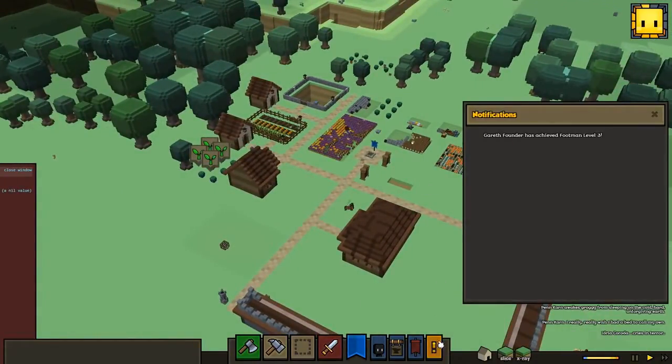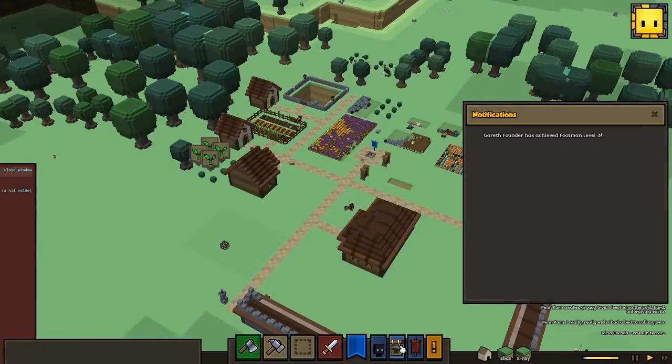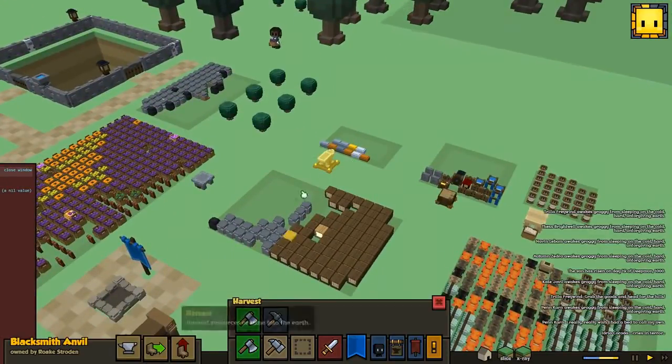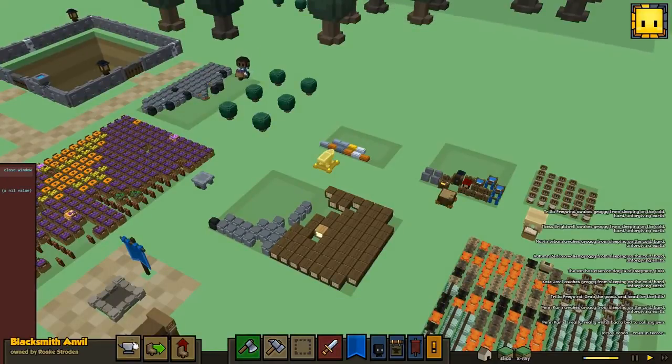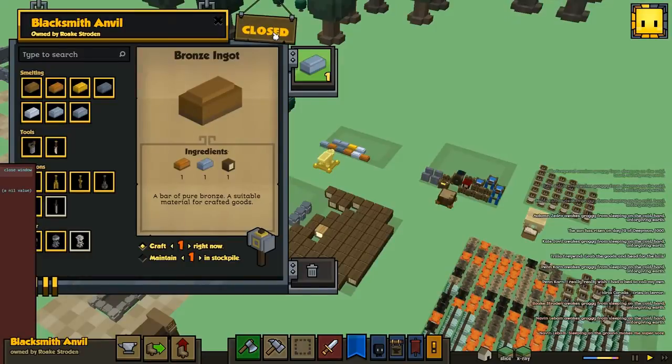You might also notice this new notification button right here — I'm not too sure if this was here before, I do not recall. Also, this is the workshop button. It doesn't work right now. You can open and close the blacksmiths, though, which is pretty interesting. I'm not too sure what that's really going to do for you later on.